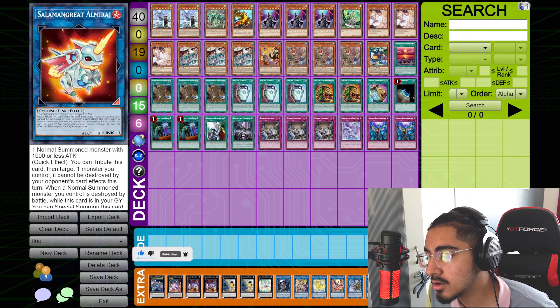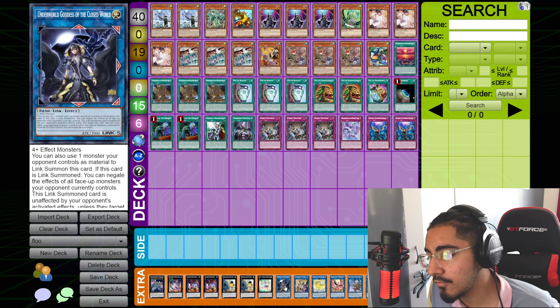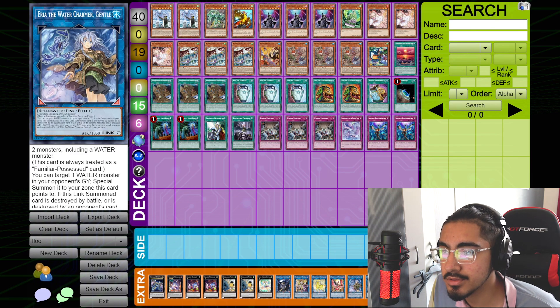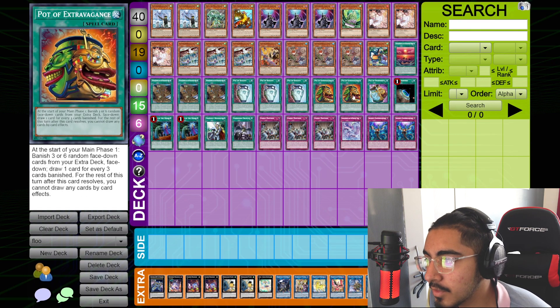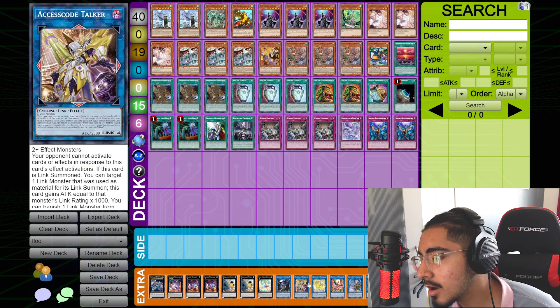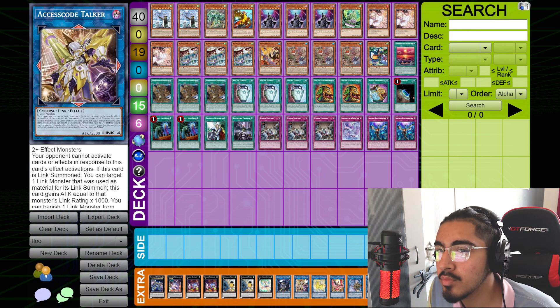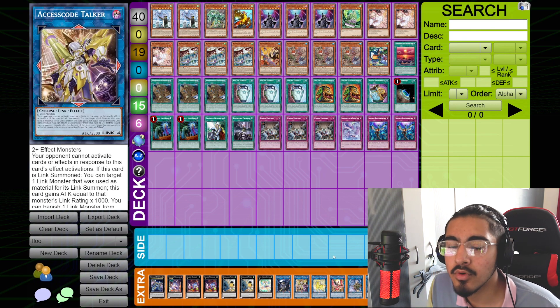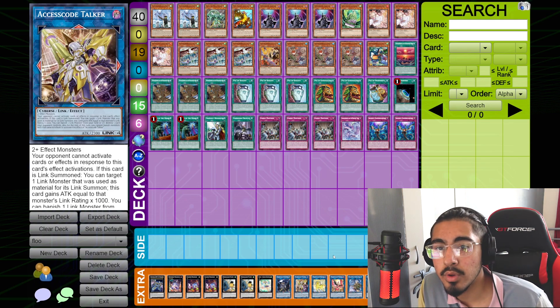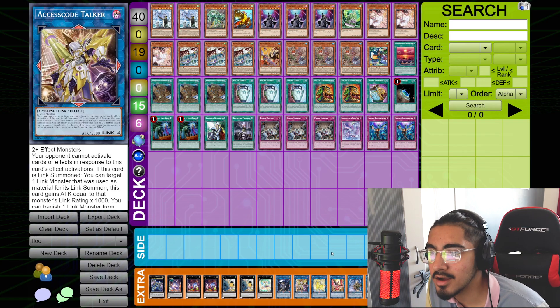Moving on to our link options — they should be pretty straightforward, just the most generic link options. They're something to help fill up the extra deck for Pot of Extravagance and Pot of Prosperity, and they could come up, though most likely won't. I feel like you should probably run a Blue Eyes Ultimate Dragon or a high-attack monster just in case some weird card effects ever come up.